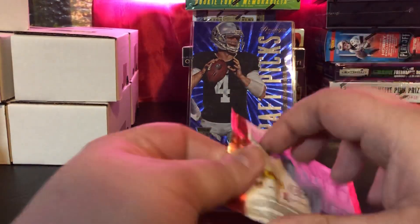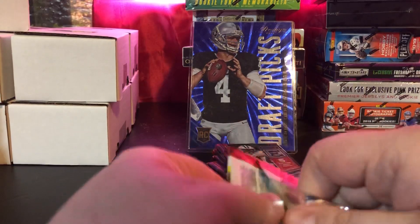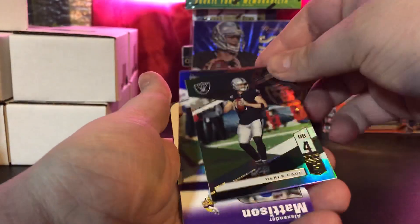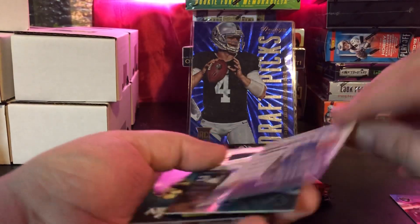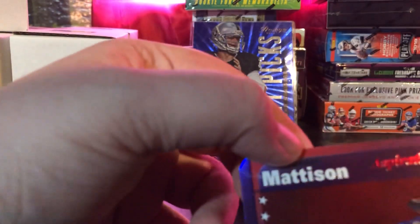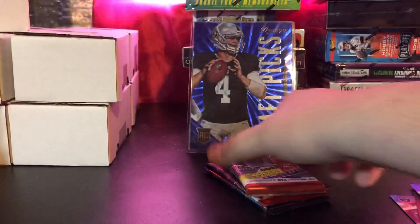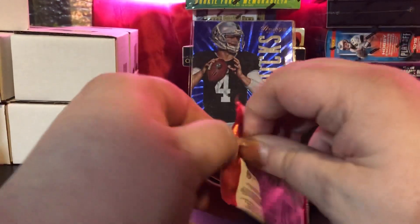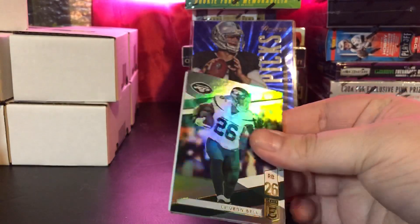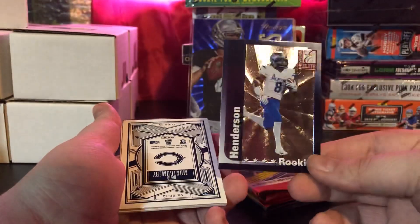We've got five Elite — some of them are thick but I believe you can get fillers, so not really sure what to conclude from that. I haven't opened a lot of Elite because it came out before I started collecting. Derek Carr, Kirk Cousins, we've got a die cut Aspirations numbered out of 75 — Alexander Madison rookie, that's a cool card. Josh Rosen, Deshaun Watson, and then a thick pack — likely a filler. Not every thick pack means an RPA. This one is definitely a filler. We've got a Darryl Henderson rookie.